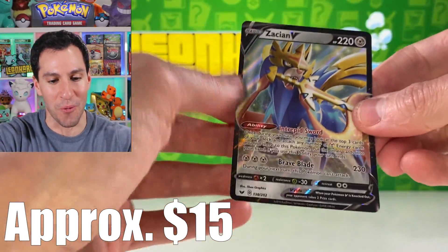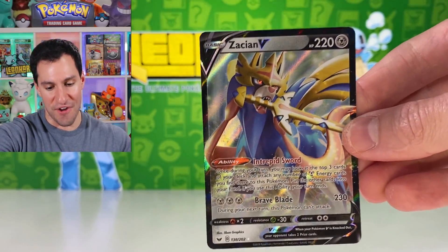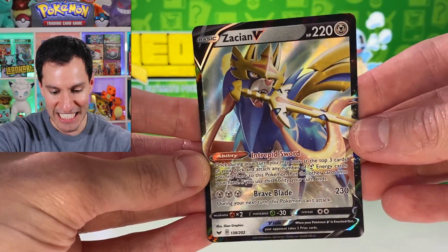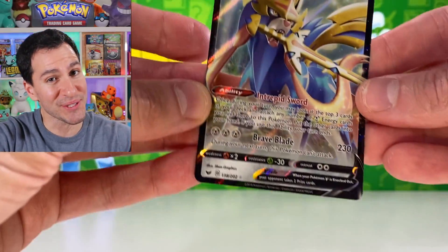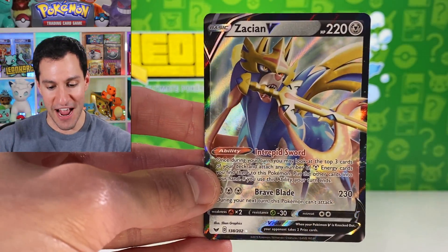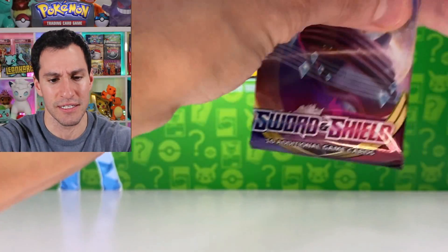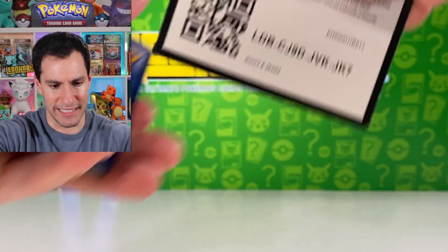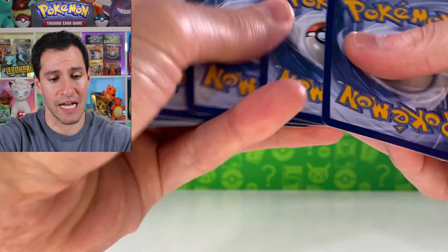It's not the gold one, but by far the absolute best pull of the day — a Zashian V ultra rare card. That, my friends, is an excellent pull. I am so happy about that. That was right after pulling the Snorlax Vmax too — I can pull as many of those and I'll be very happy for an opening.